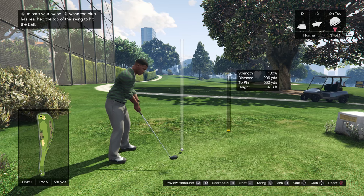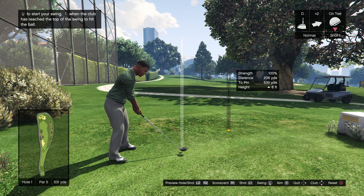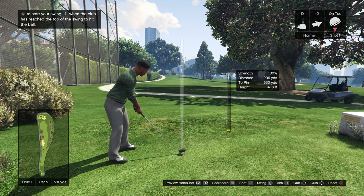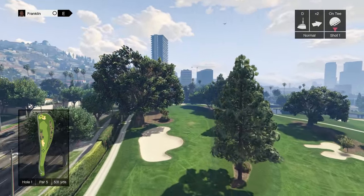We've got a driver, which we want — this is a par 5, so we want to get the ball as far as possible. There's wind to the right so you want to aim just a little bit to the left. You can also preview the hole by holding L2 or R2 and it'll do a nifty little flyby of it.